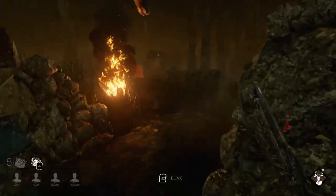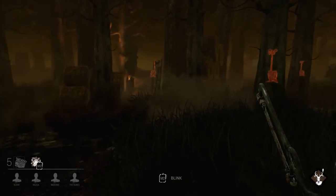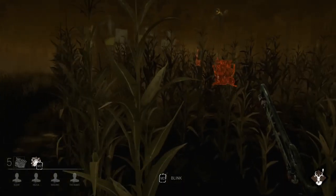Texas Chainsaw Massacre, Friday the 13th, you know the deal. The survivors have to work together to start generators to escape from the killer, who they have no real way of fighting back against. The killer has to, well, obviously kill them. There's a few different killers to choose from, each with unique appearances and powers.